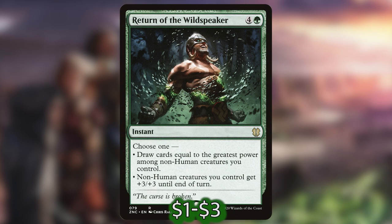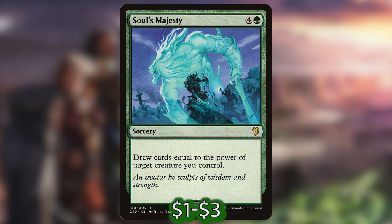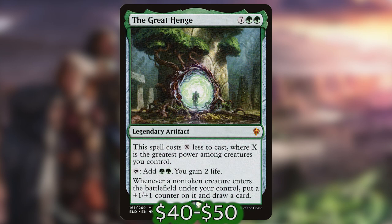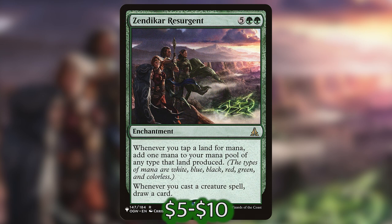The last thing we're going to need in this deck is card draw — along with mana ramp, card draw is very important to make sure our hand stays full and we have a fighting chance during every part of the game. For our card draw package, we have Return of the Wild Speaker — four and a green for an instant: choose one, draw cards equal to the greatest power among non-human creatures you control, or non-human creatures get +3/+3 until end of turn. Selvala's Majesty is four and a green for a sorcery — draw cards equal to the power of target creature you control. Rishkar's Expertise is four green green for a sorcery — draw cards equal to the greatest power among creatures you control, and you may cast a card with converted mana cost five or less from your hand without paying its mana cost. Greathorn is seven green green for a legendary artifact — this spell costs X less to cast where X is the greatest power among creatures you control; tap to add two green, you gain two life, and whenever another non-token creature enters the battlefield under your control, you may put a +1/+1 counter on it and draw a card. Zendikar Resurgent is five green green for an enchantment — whenever you tap a land for mana, add one mana of any type that land produced, and whenever you cast a creature spell, draw a card.